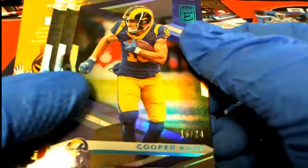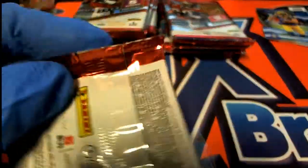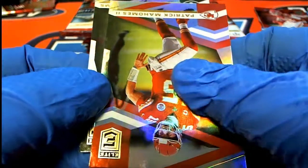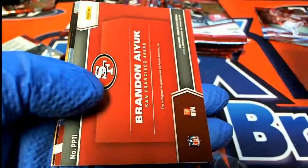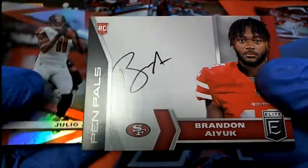There's a Logan Wilson rookie. A Cooper Cup 15 of 24 die-cut. Field Visions are cool so it's still a great hit. Nice Kansas City. The 49ers Pin Pals auto comes out! Congratulations George C - you have an on-card auto Pin Pals!